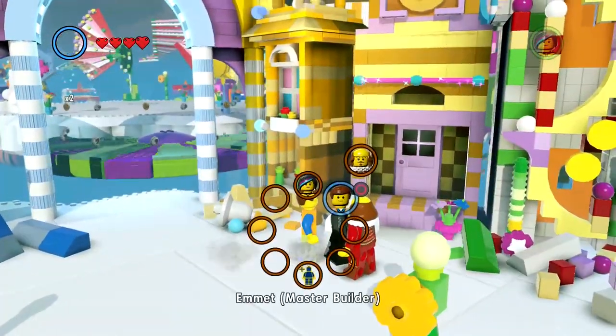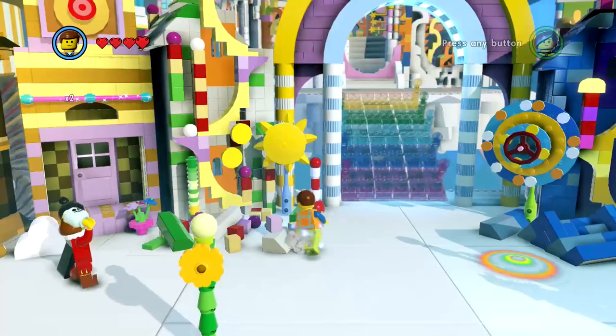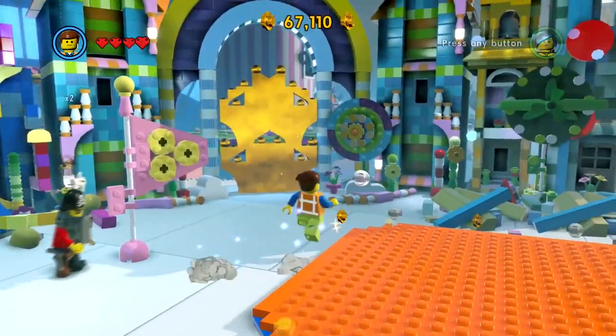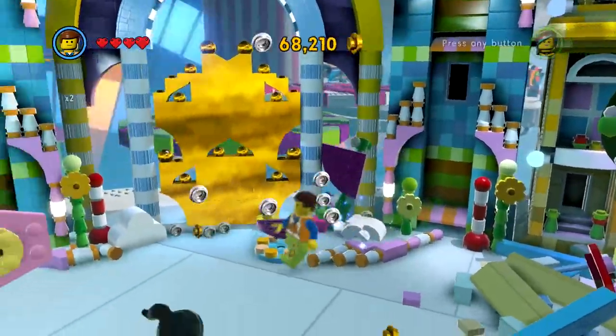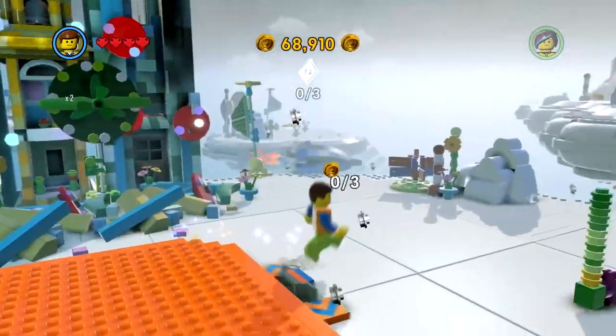Emmett - oh, I want to see his fast build. Is there anything that he can build quickly, just to prove his power? Is that Metal Beard? Metal Beard, you look all normal for a change - so odd. Just wanted to use his pants just once.